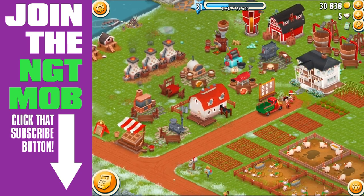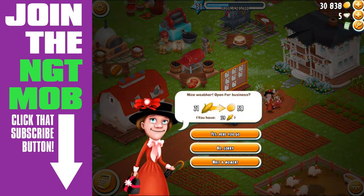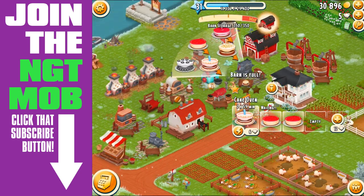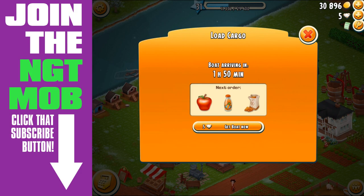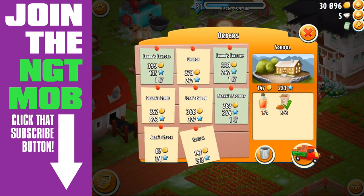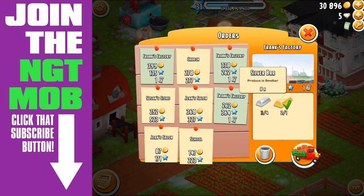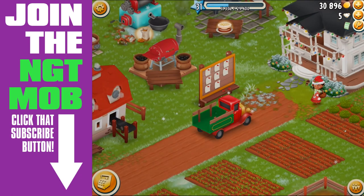As for what you use those bars for - I haven't seen any visitors request these bars or ore. It does come up on the board, though - the truck orders. And it's always Frank's Factory. In one order he wants three platinum bars, in another he wants five silver bars, and in another he wants four silver bars and a gold bar.